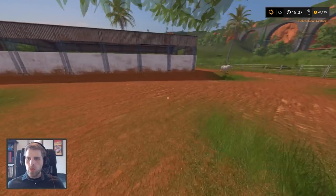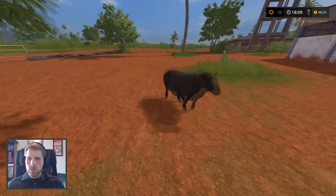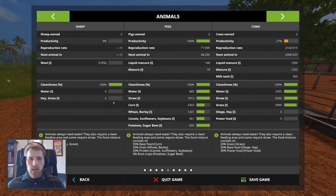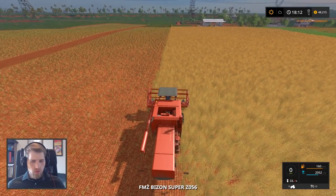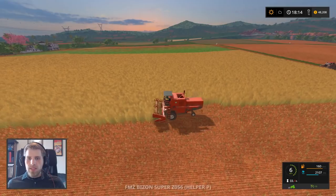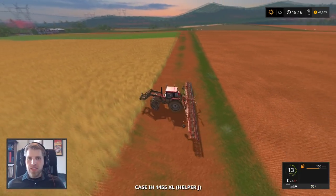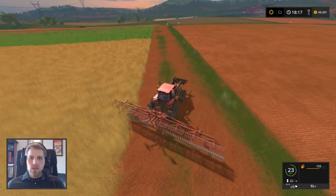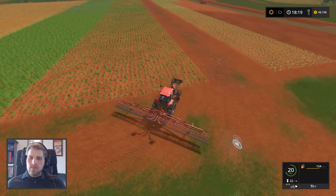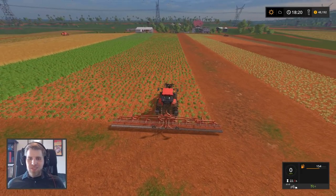Baa baa black sheep, have you any wool? Yes sir, yes sir, three bags full. Let's check our sheep — we just need to give them some water and some grass, which we will not do this episode. We can keep this harvesting now that it is grown.